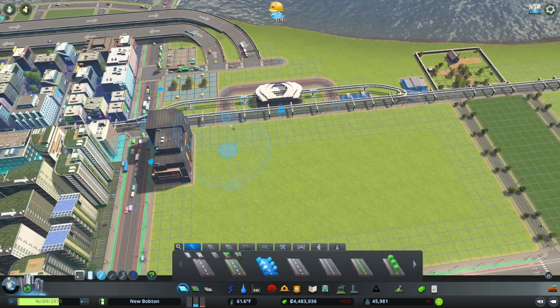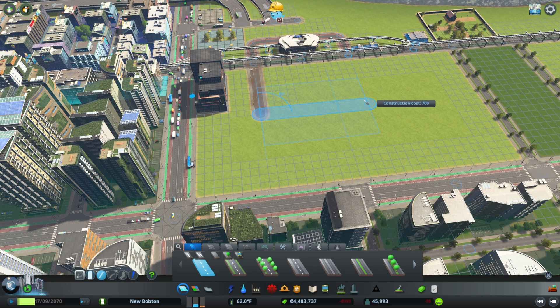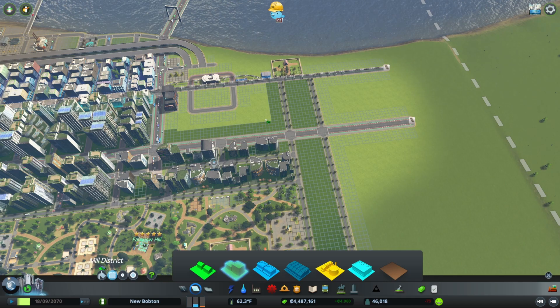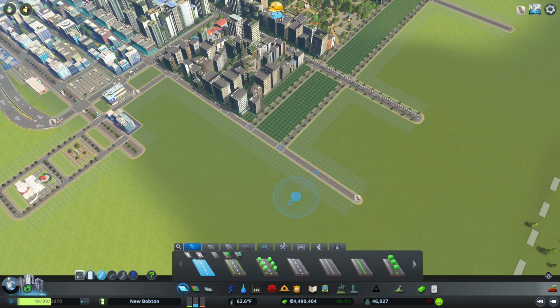So this is going to be our transport hub, so we're probably going to cover that one on the next episode. Let's just paint something like that in so we know that that's going to be a busy area, but also block it in as well. The money is just flowing in, so that's going to be great.